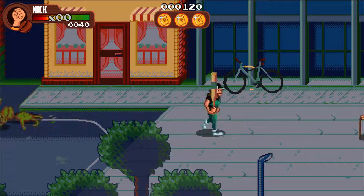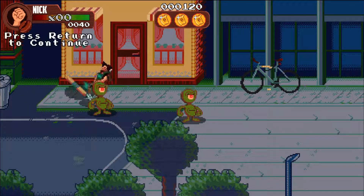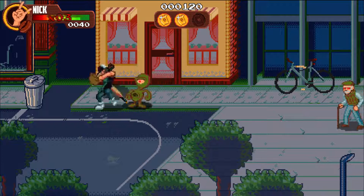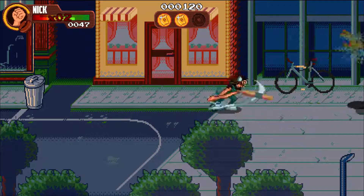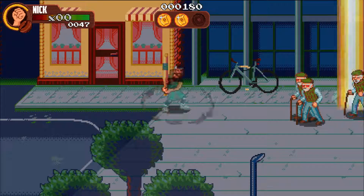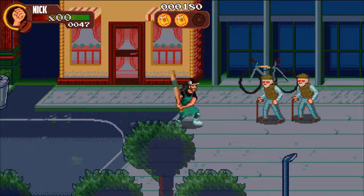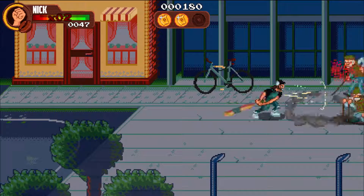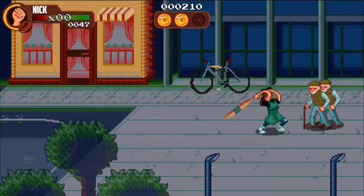They don't have a health bar, so I don't know how it works — how much HP they have. Press return. I killed them. We take the bat and we keep going. I don't know what's the number below Nick — the stuff that goes green. What does green mean? I'm not sure. Maybe it's a multiplier if you keep hitting them with a combo — maybe it's more points.